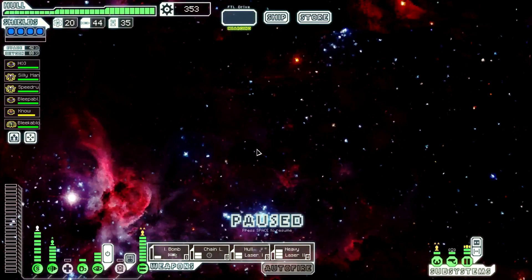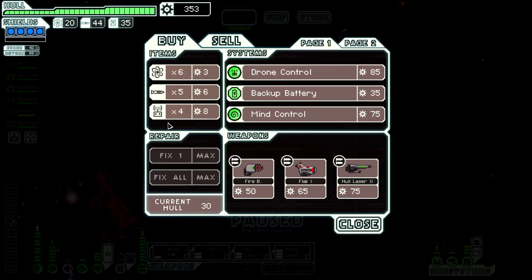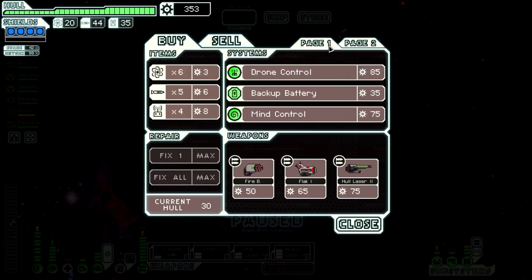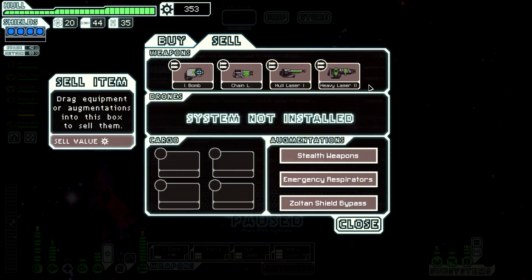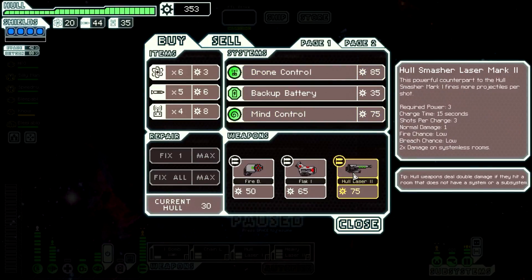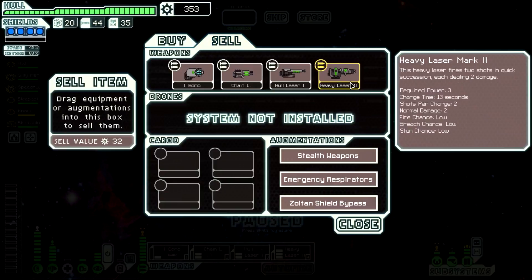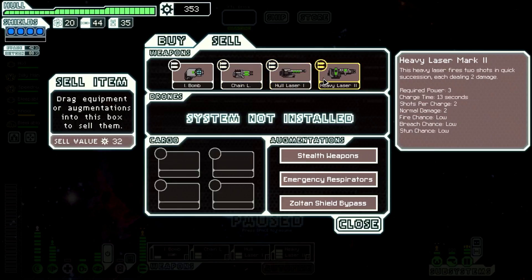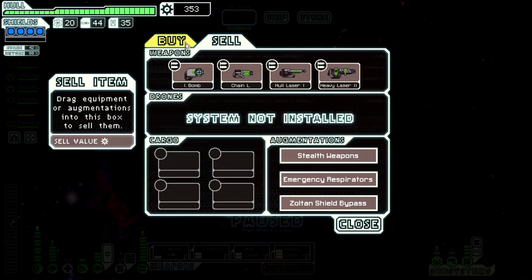Oh, thank you. Please have Zoltans here. No Zoltans. There's a hull laser 2, which can do six damage in 15 seconds. This one does four damage, and it's 13 seconds but it's guaranteed. Nevermind.